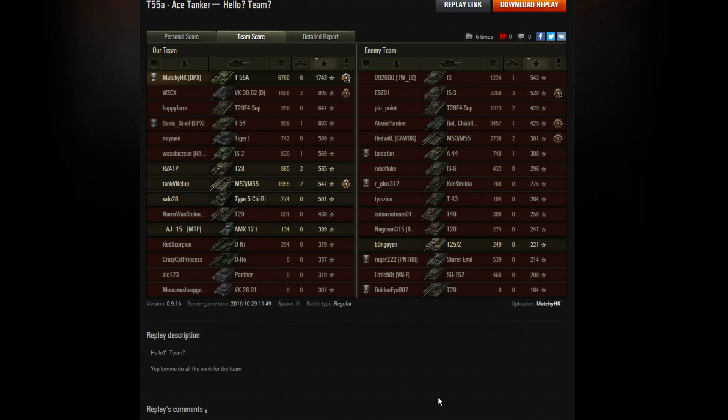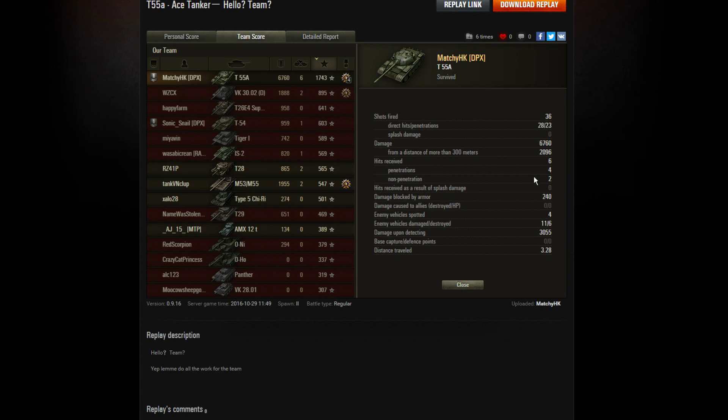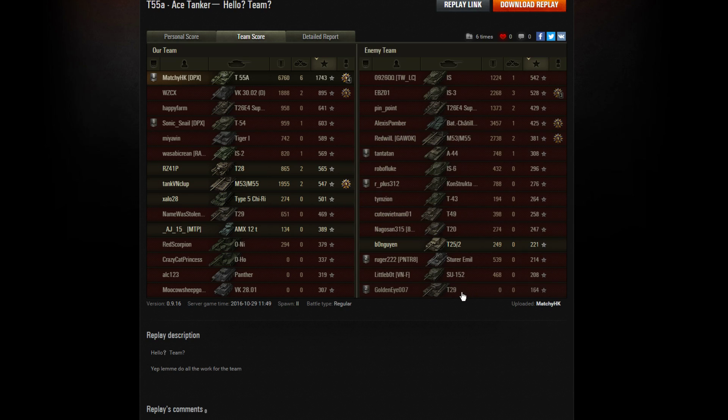The cap timer had gone off but as we know it still goes for a few seconds, and that allowed Matchy HK to pick up his 6th kill. 6,760 damage, 1,743 base experience — that's a massive game. He fired 36 shots; a few were blind shots and a few went a little wide. 28 hit, 23 did damage, and that's what gave him his 6,760 damage. Also 3,000 spotting damage, which would have contributed greatly towards his Ace Tanker and that base experience score of 1,743.